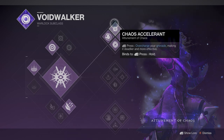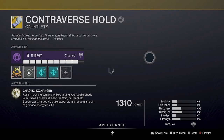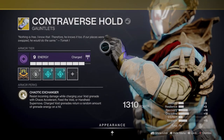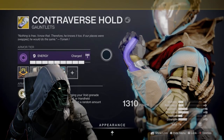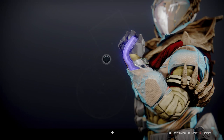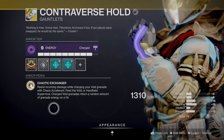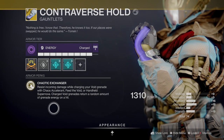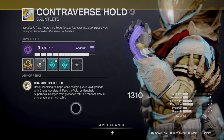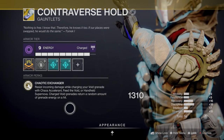Now let's talk about our exotic gauntlets: the Controverse Hold. The Controverse Hold gauntlets were introduced to Destiny 2 with the Forsaken expansion. So if you played even just a few months since then, you probably already have this in your vault. If you don't, make sure to check Xur every Friday for his inventory rotation. The Controverse Hold exotic perk is the Chaotic Exchanger — resist incoming damage while charging your Void Grenade with Chaos Accelerant, Feed the Void, or Handheld Supernova, which are from each of the three attunements. Charged grenades return a random amount of grenade energy on hit, and this is what makes these gauntlets awesome.